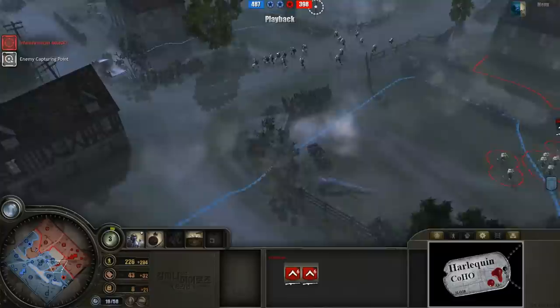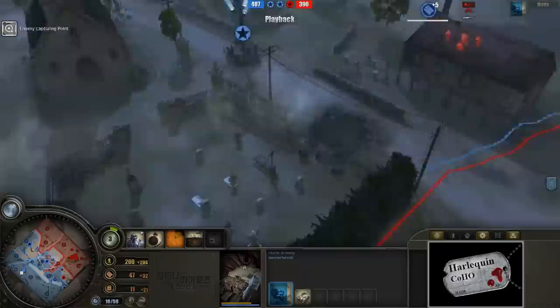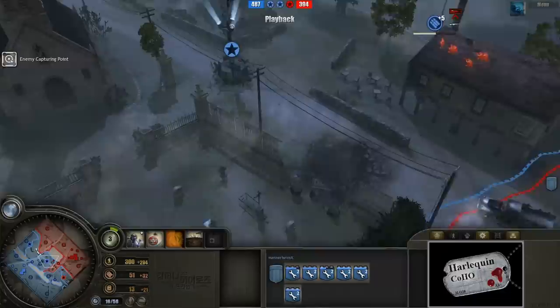A little bit of posturing going on in the center. We do have a Sturm Armory up right now, and it looks like Mannerheim is going right into a Nebelwerfer followed by a Puma — a nice late-game transition. The Nebelwerfer is obviously good against blobs of infantry because it suppresses and does a good amount of AoE damage.